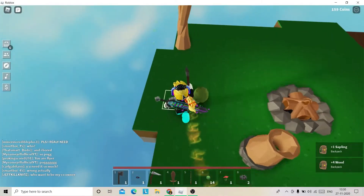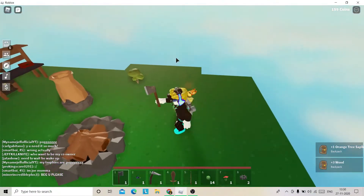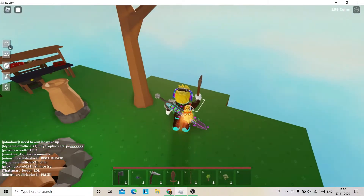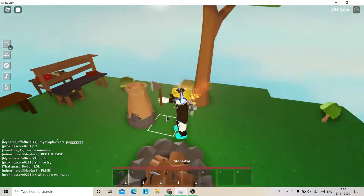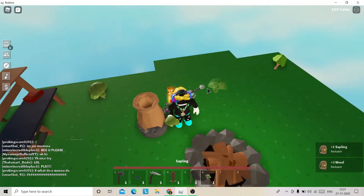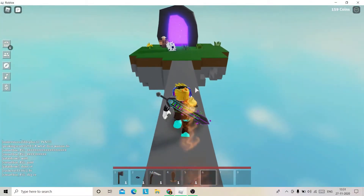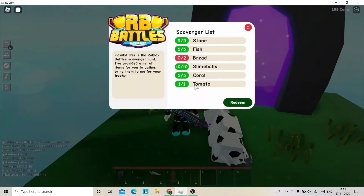RB Battles is a very famous event right now and it has something out here. Let's just get the badge — I've almost acquired it. I'll tell you guys what to do. If you go to that portal there, you'll see a person with a name like RB Battles. Press F to start.